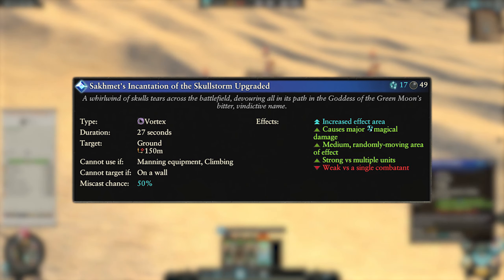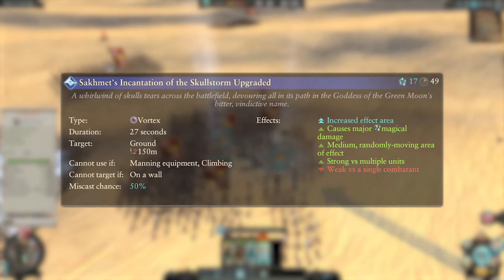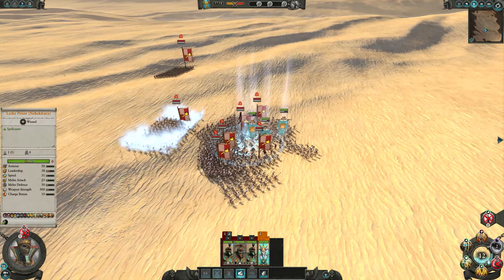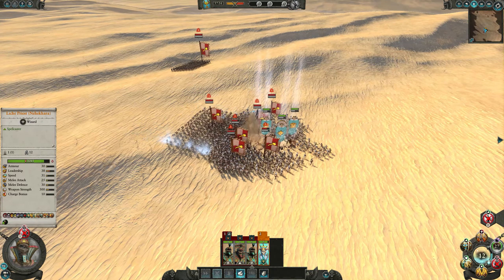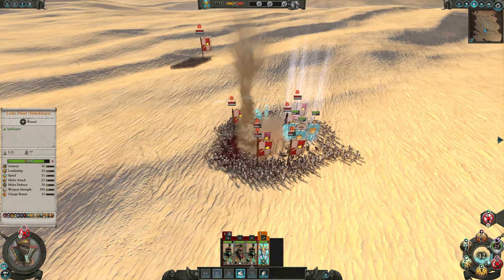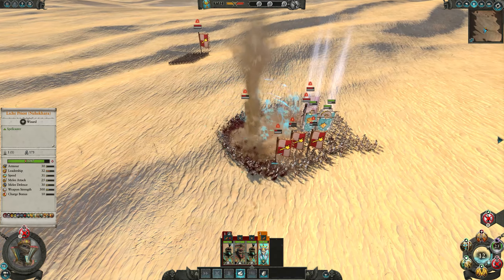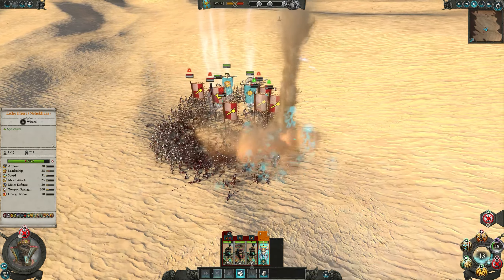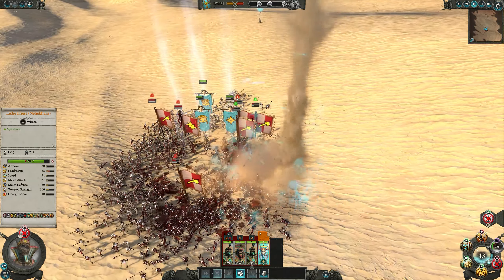The overcast costs 17 winds of magic and has an increased area of effect. The larger area increases the potential damage since you can hit more entities at once, but it also increases the risk of hitting your own units since it still moves randomly. Only use this when your units are well clear and you have a massive clump of enemies to drop it on, otherwise you'll waste winds at best and take out your own troops at worst.